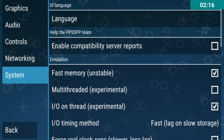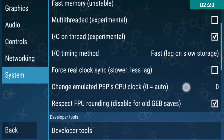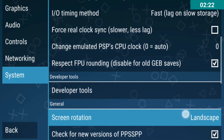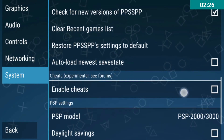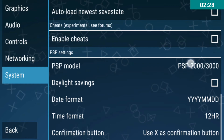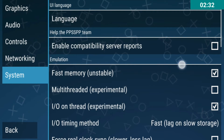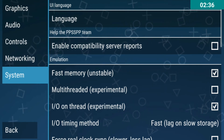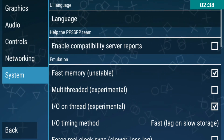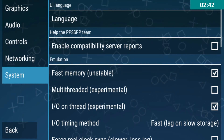This is the system settings. So these are the settings which I have used for PSP games in my videos for maximum performance on the Samsung Galaxy S7 Edge.